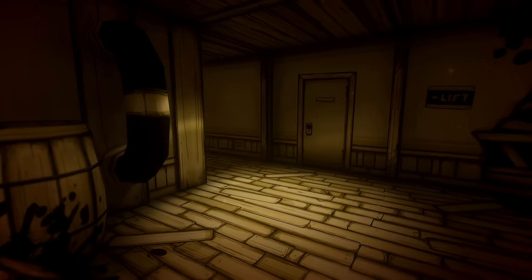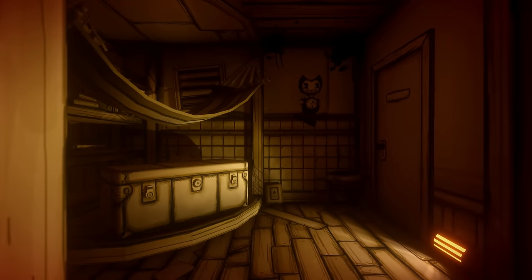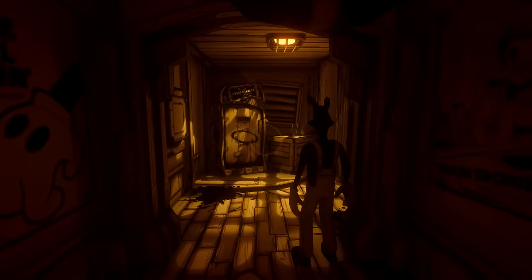Henry is then chased by Ink Bendy. He manages to escape, but is spooked by another character from the studio called Boris. After taking a rest inside of Boris' safe house, Henry awakens and he and Boris leave the safe house in the hope of finding a way out of the studio.